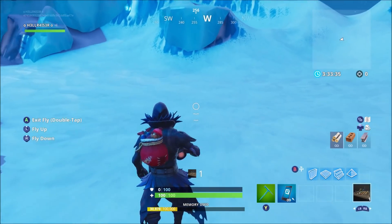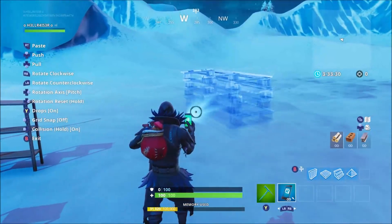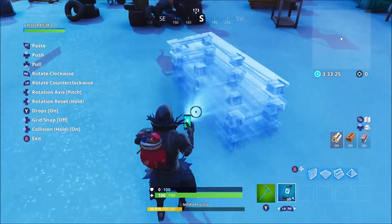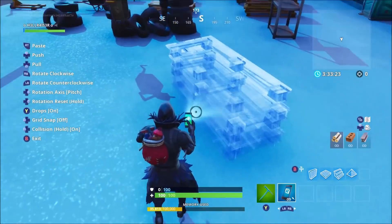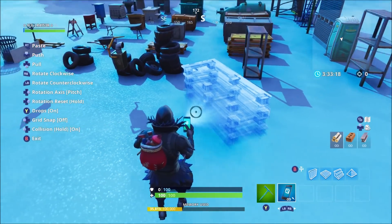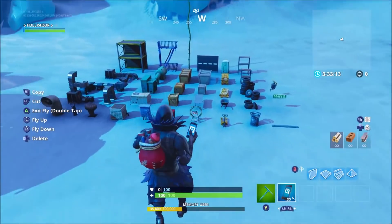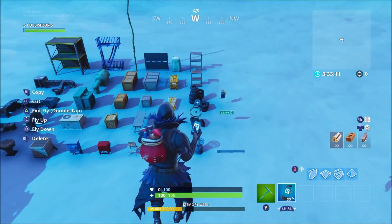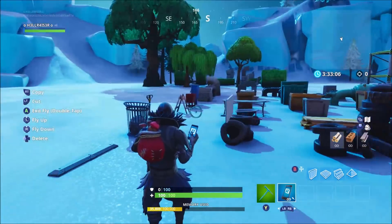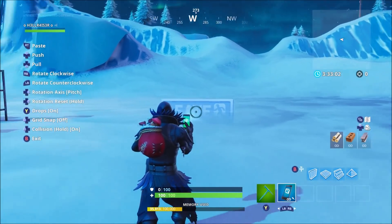A couple of other things - these items that you have to move around, you can pick them up and move them. Make sure you level them correctly because they go through the floor sometimes when you're building, otherwise they will look rubbish on your maps if you're trying to make them as realistic as possible. Also when you're putting them up against a wall they go through the wall, which is really annoying.